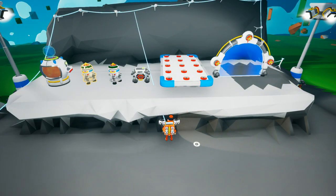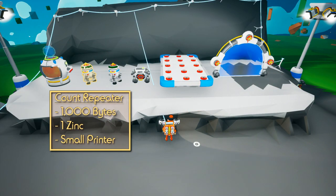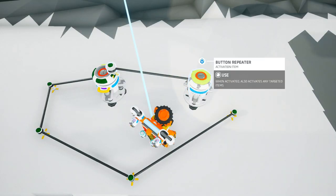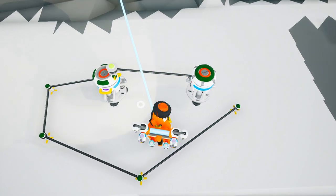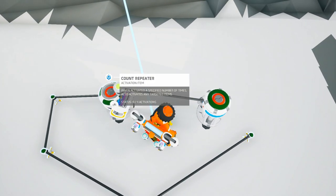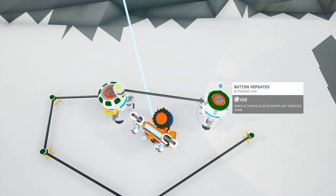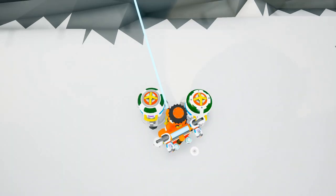For new logic, we have the count repeater. It costs 1000 bytes to research, one zinc to make and is printed from the small printer. The count repeater will activate once it has been triggered a certain amount of times. You can set it to activate from anywhere between 2 to 8 activations. This is also very handy for logical computations or for production lines. The count repeater will show the amount of activations needed on the top with a number of lines. It's a very handy indicator because you can see instantly at a glance what it is set to do.